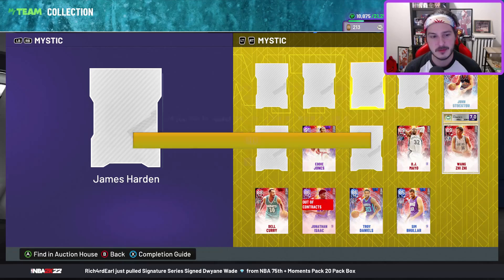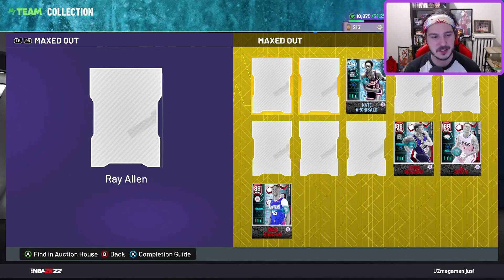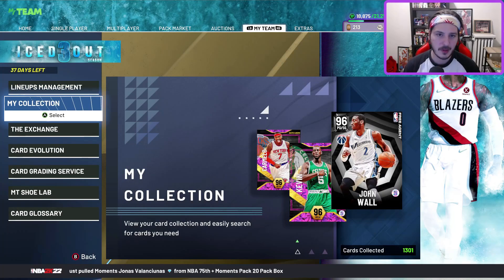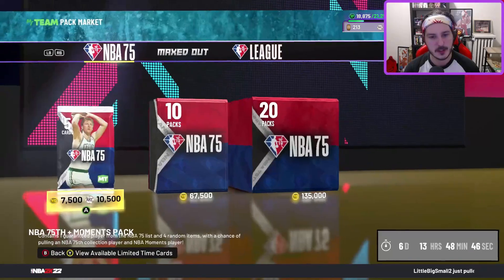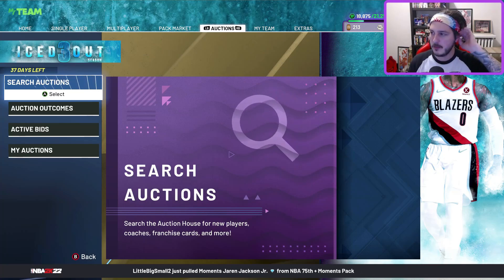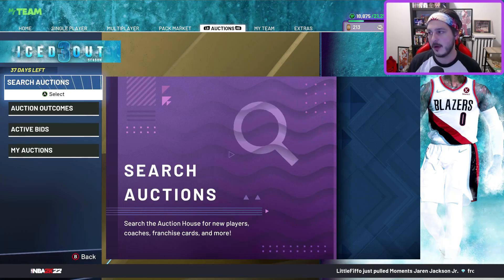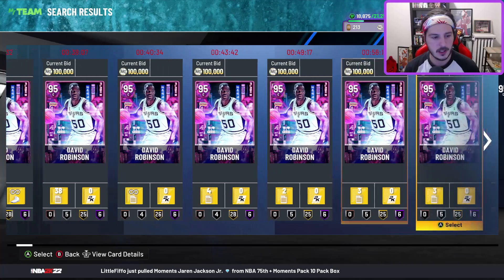Giannis is not coming down in price really. Mystic Harden was in there too. John Stockton is really cheap. Tim Duncan, Ray Allen, Nate Thurman, Tiny Archibald — all those guys are down in price. Kareem, Alex Caruso who's number five out of the 75 — interesting to see what's going to happen. Flash D-Rob is not dropping at all — someone put three gold badges on him and got 300k. Anthony Davis — I forgot he was an NBA 75 player.